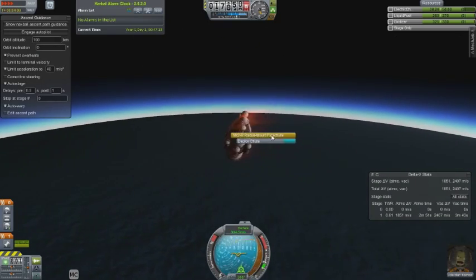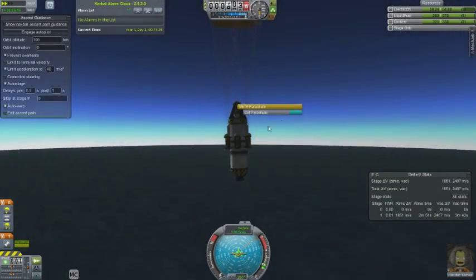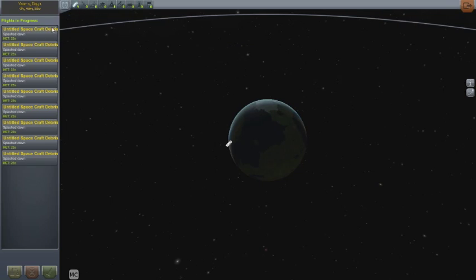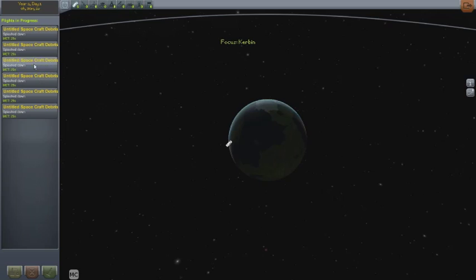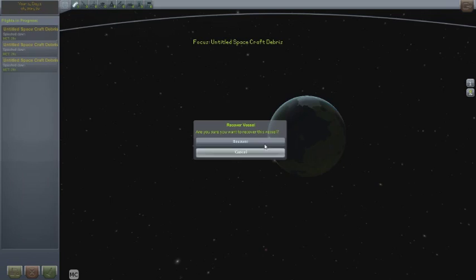We'll be landing back down on the surface of Kerbin — probably going to be a wet landing. This craft broke up a little when it hit the ground, but I was able to recover everything even though all the pieces were out. I had done enough science that the science pool was drained, so I wasn't getting any science for a lot of those experiments, but they were there. I took the shot — there was no danger and I decided to do it anyway. Anyone get that Top Gun reference? Great movie.